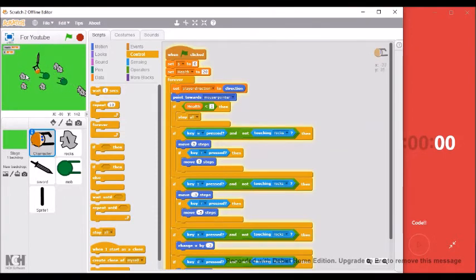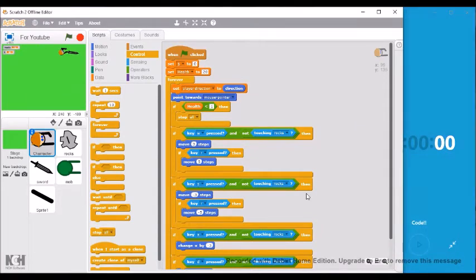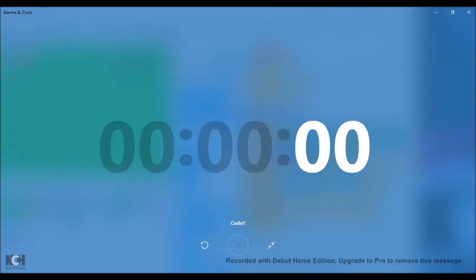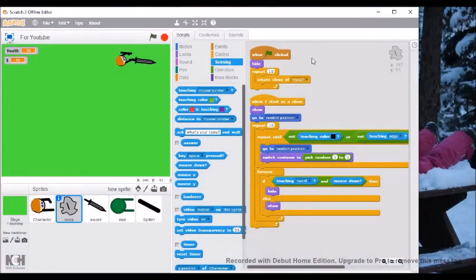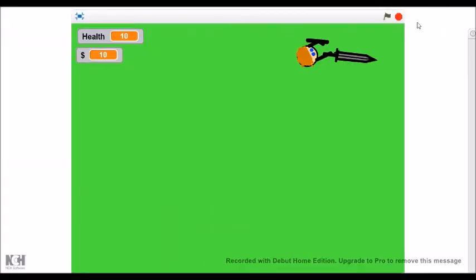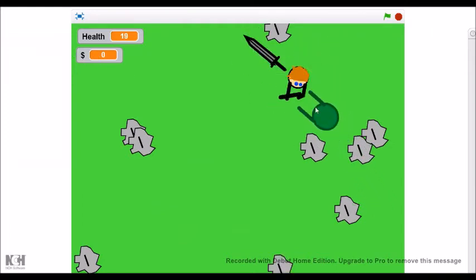I'm not going to change anything — I'm just going to test the game as-is. There goes the clock. Time is done, you can see it's at zero. I'm going to enlarge the screen and show you what I've done. I've got a health of 20 and I start off with my shield.